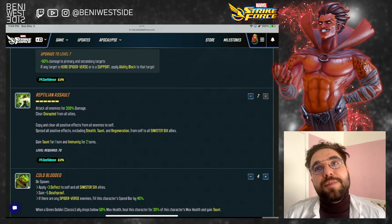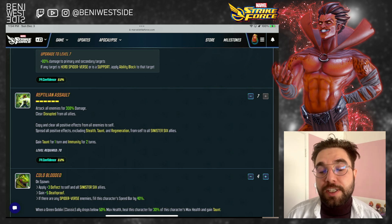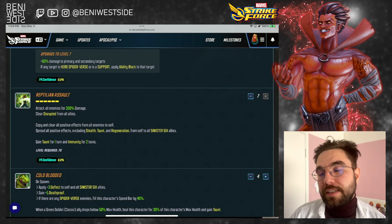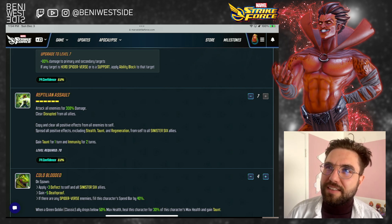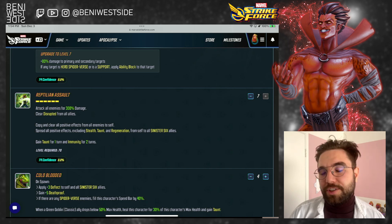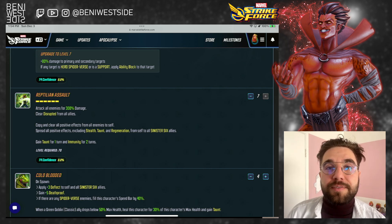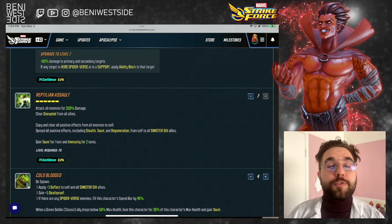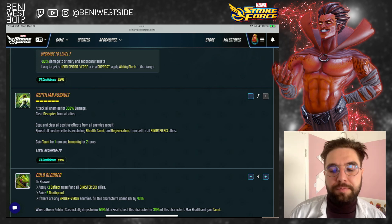Until I get him to 4-4 or 5-5 in terms of stars, I'll probably run him as a skirmisher. I know Crucible currently has a 200% focus buff for sinister characters, but that's not the case in war — I think in war it's like 10% or 20%. So while his stars are low, I want his focus to make use of that crutch from skirmisher. But once I hit that mark of 4-4 or 5-5, I will swap him to Striker as I think that's the class for him.